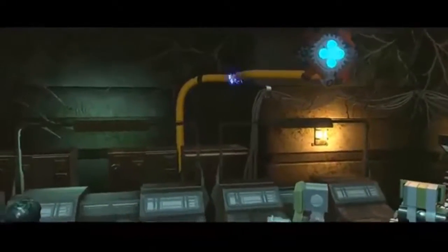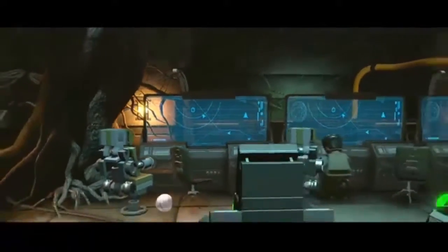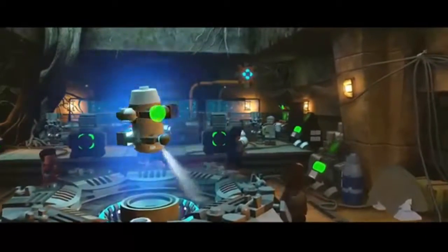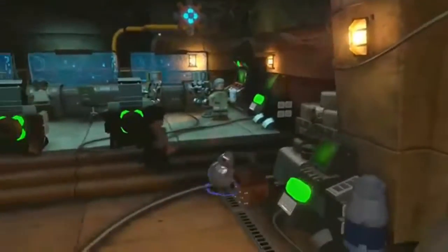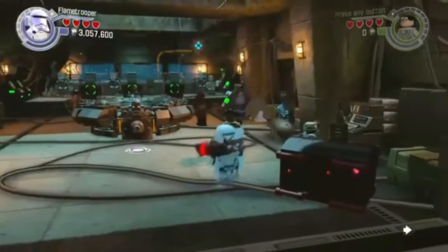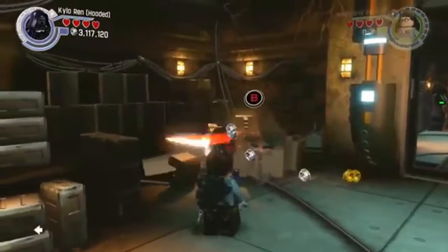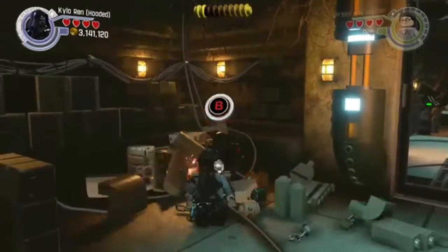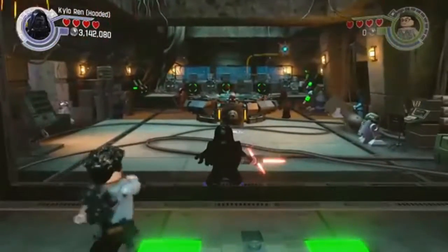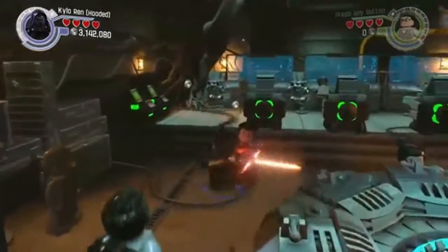We use BB-8 on that, he sends a signal, which throws out all of those, and then in the hologram table is the minikit — so that's the fourth one. And just out the doorway, the third robot is here, and that's all five of the minikits on this section.